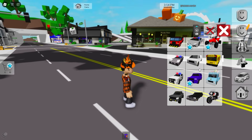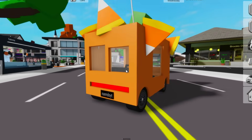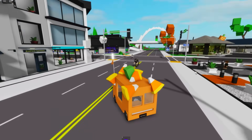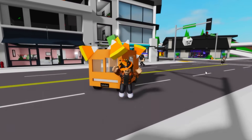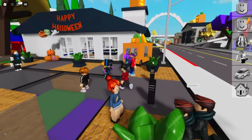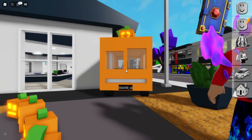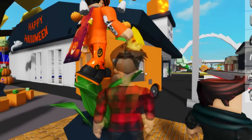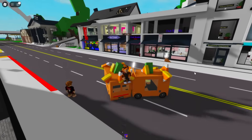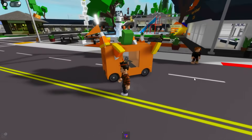Let's take a look at this one here! Basically, this is a square-shaped pumpkin car! There's some candy corn on top of it too! And if you don't know, this car is really old here in Brookhaven, it's not new at all! We can see this is the same car from last year's update! This car was launched more than three years ago! So there's nothing new about it, really! They just added a few things to make it a bit different!